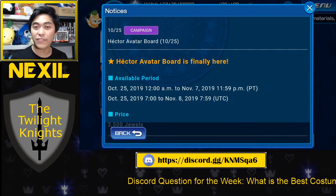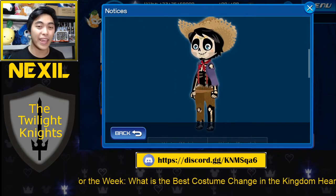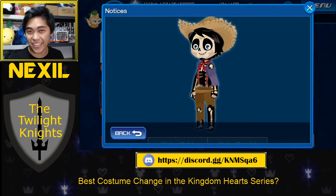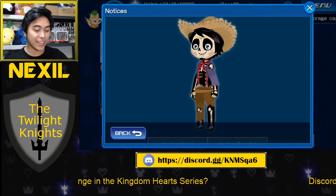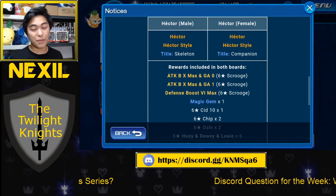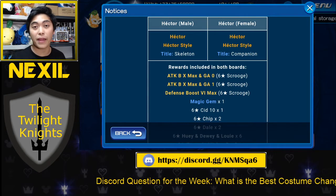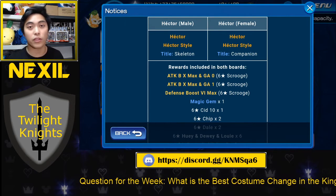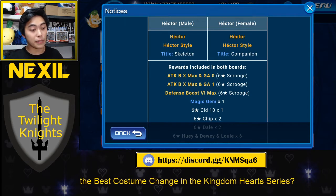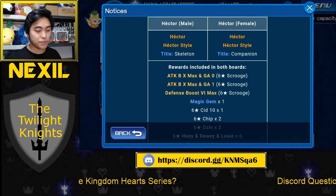So let's go ahead and talk about the first one, which is going to be this Hector Avatar board. We have until November 7th to pick these up. I really think they released the Coco ones around this time because of Halloween and Day of the Dead coming up next week. We've got the nice little skeleton look going for us. But aside from the fact that I think everyone should watch Coco, when we're talking about the Avatar board, the one thing you really want to keep in mind is what skills does it come with. Because whenever you buy an Avatar board, if you're not buying it because you like the look, it's mainly going to be for the skills that are included.